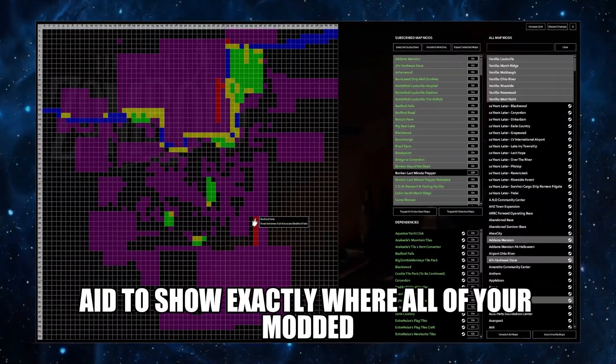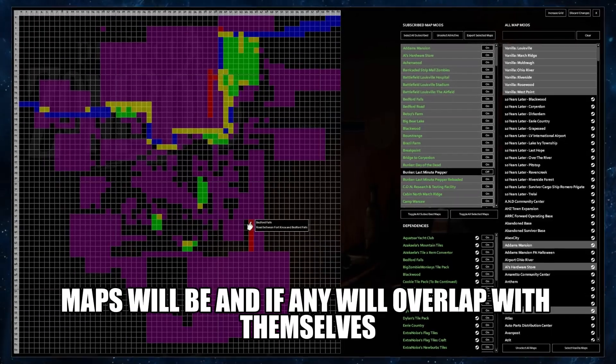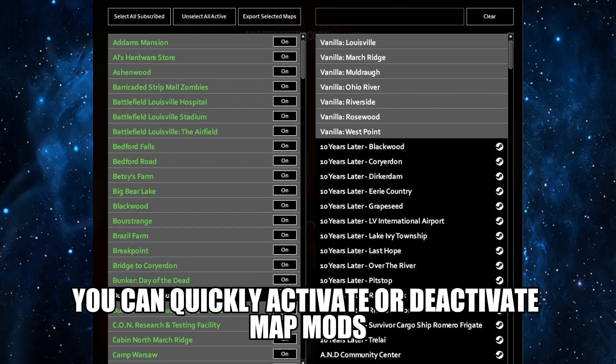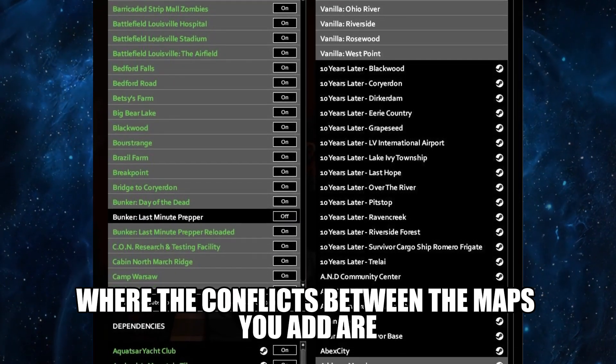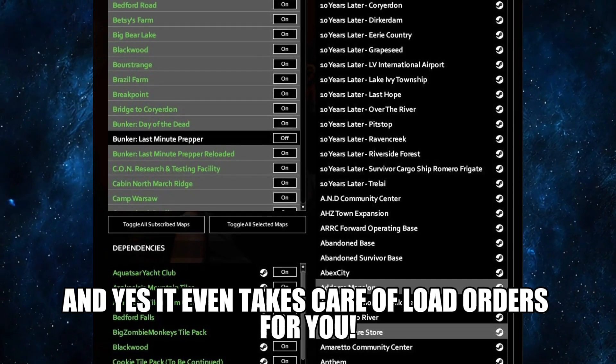It gives you a visual aid to show exactly where all of your modded maps will be and if any will overlap with themselves or any vanilla areas. You can quickly activate or deactivate map mods and their dependencies from the UI and then see for yourself where the conflicts between the maps you add are. And yes, it even takes care of load orders for you.